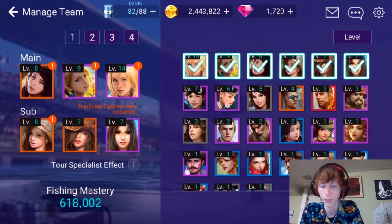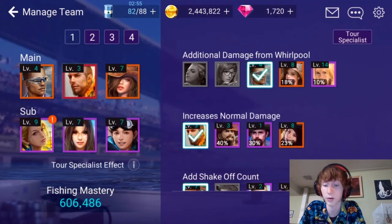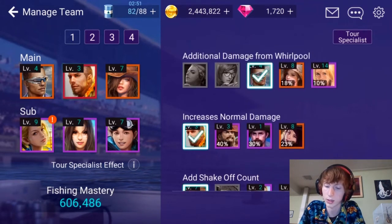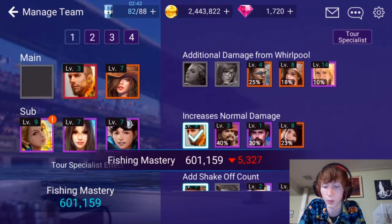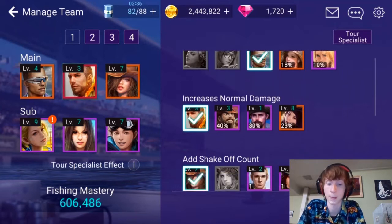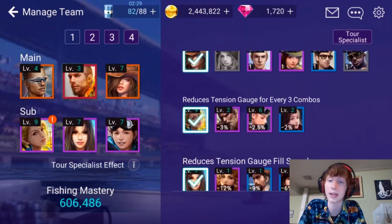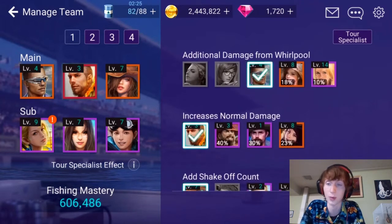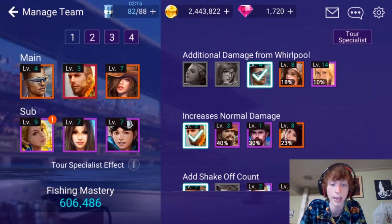Here you can see my setup — this is just a standard, chose-whatever-anglers-I-like configuration. But if you go through Auto Equip and Tour Specialist, this could make a huge difference. Each angler has different benefits outside of their active abilities. You can get a boost of up to 25 additional damage from Whirlpool, and it gets better with other anglers I don't even have yet — normal damage, shake off, all these things, just by having the angler on your team. If you have two of the same kind, it does not stack. So making sure you have the right anglers — not just the top ones you like, not the most high damage ones, but one from each category — could make a huge, huge difference in your damage output.